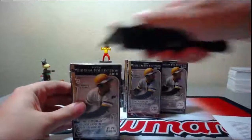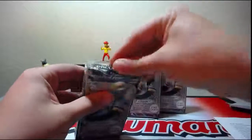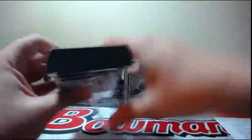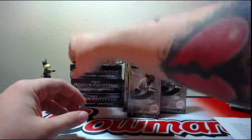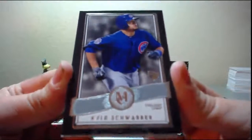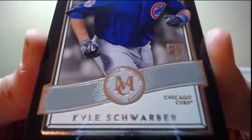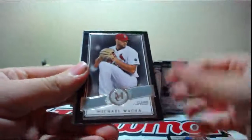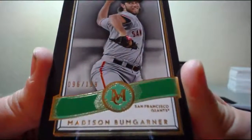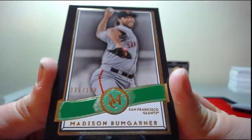Every box contains an on-card auto, one auto relic, one quad, and one prime relic. Alright, let's roll with that. We'll start with this little baby box. Again guys, we can do a full case of Museum - I have it in stock. It's up to you guys if you want to fill it up. I think last I checked it's 22 spots. There's Scherzer right there, rookie. Wonka playing.